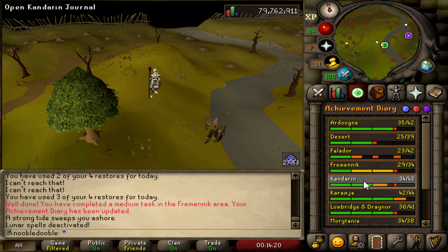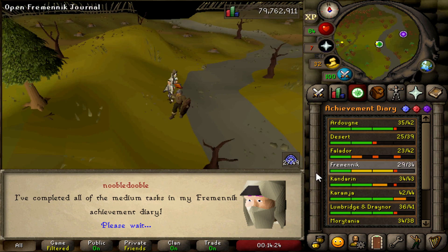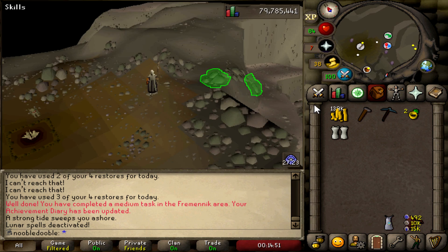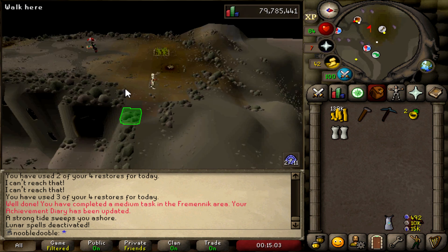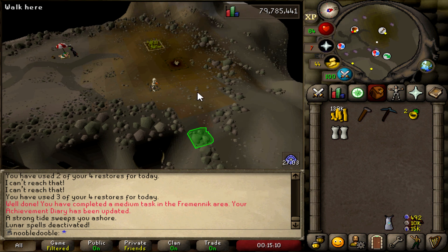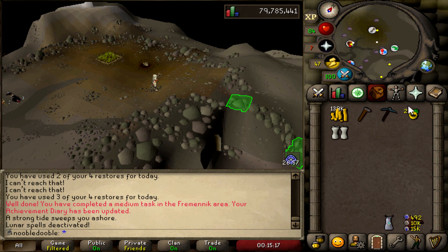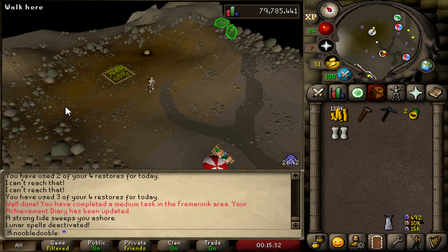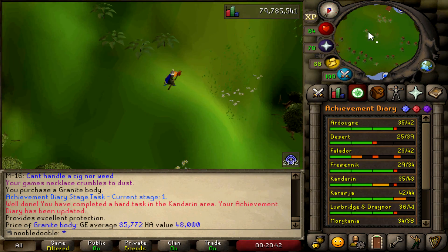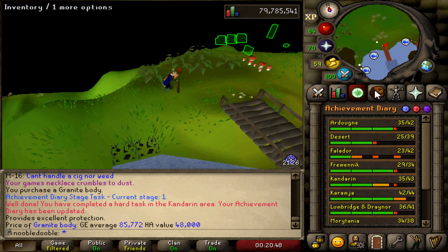I wanted to go knock out a couple diaries. The Fremennik hards I just finished - the main reason is with the hard diaries you unlock a shortcut to the herb patch faster. But what they did now is with the troll stronghold teleport that you unlock from the Making Friends with My Arm quest, it just teleports you right up there. It went from like the longest patch to get to, to one of the quickest.